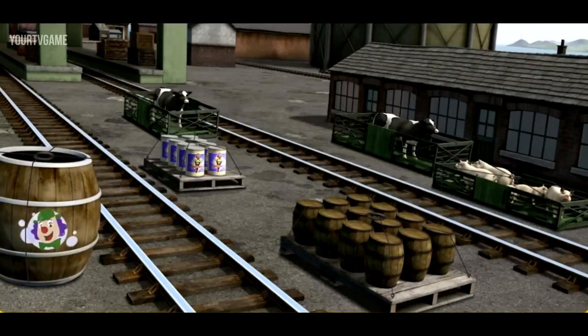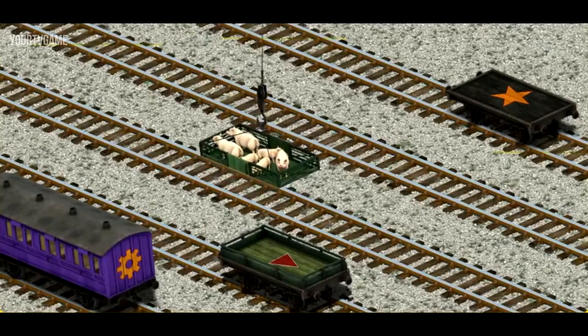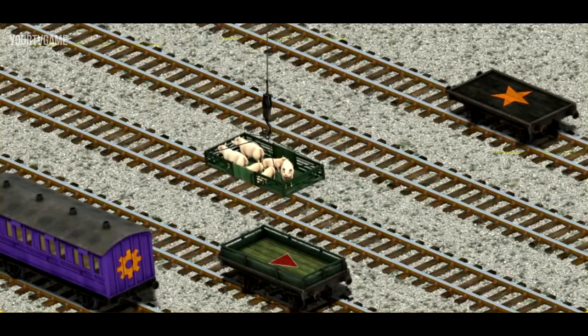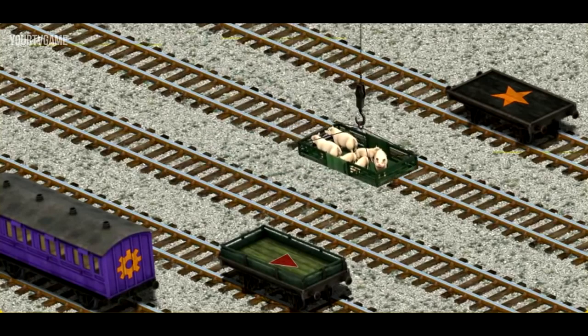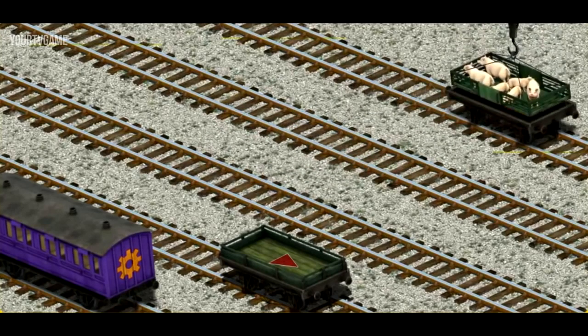Percy must deliver the pigs to Farmer Trotter's farm. Help Cranky find the pigs. You found them! Let's lift and load. Now the cargo must be loaded. Help Cranky find the black flatbed with the star. There you go!